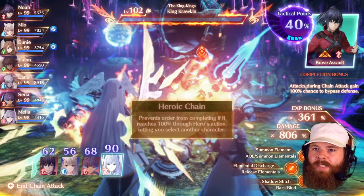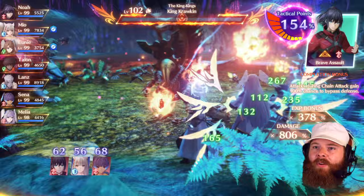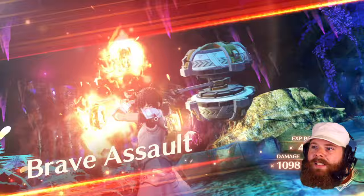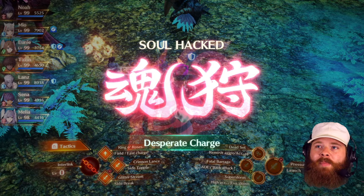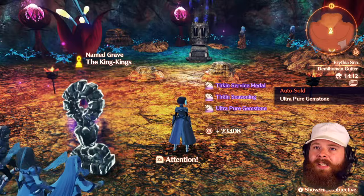Deal a ton of damage there — get us about 241. Decent damage multiplier. I think we've hit at least 1,000 on every one of these chain attacks when it comes to damage multiplier. Not the highest damage output we've gotten in the past — I think because we're not getting that big Ouroboros round with the crazy high damage multiplier. But we did it — we defeated the King Kings. I don't feel like it's necessary to be involved in this. Thinking about it, I know that there is a boss out here in the Aegis Sea, and that could be our level 200.